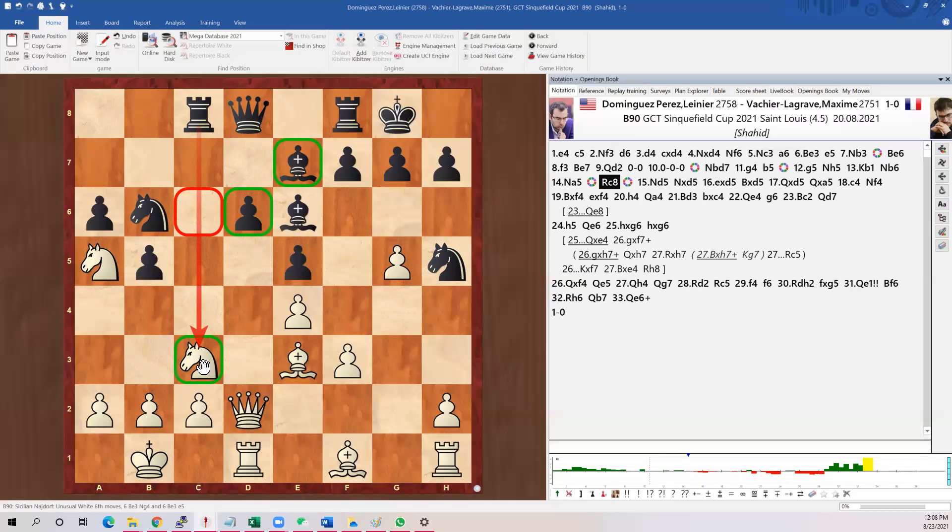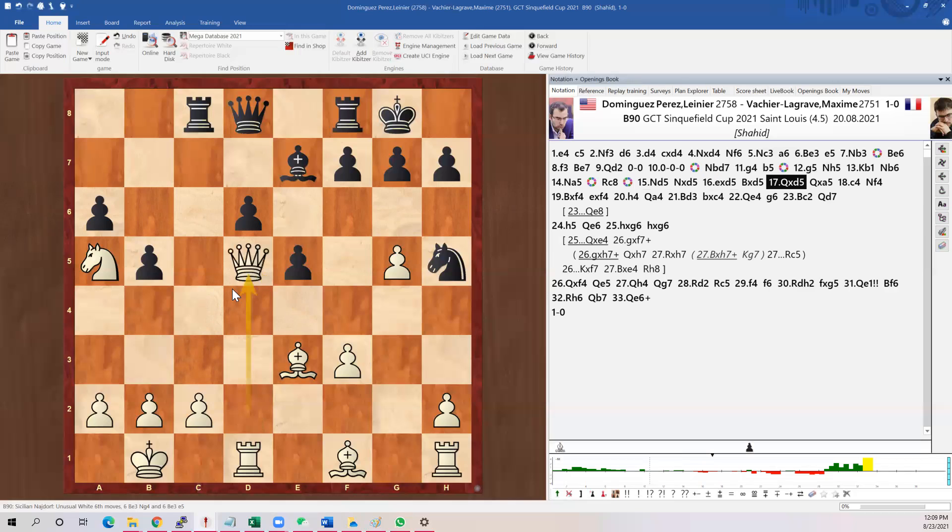Knight jumping right away here — now it's just some exchanges. We grab everything and exchange: he takes, we take back with pawn, he takes our pawn. Looks like we gave up a pawn — take, we take back, and the queen takes. So here we give up a pawn.